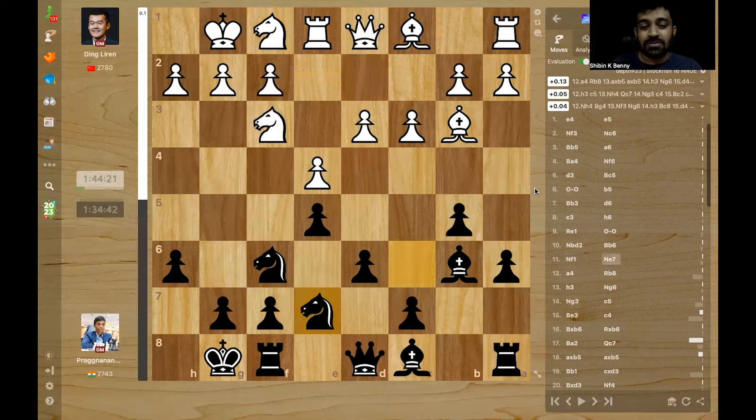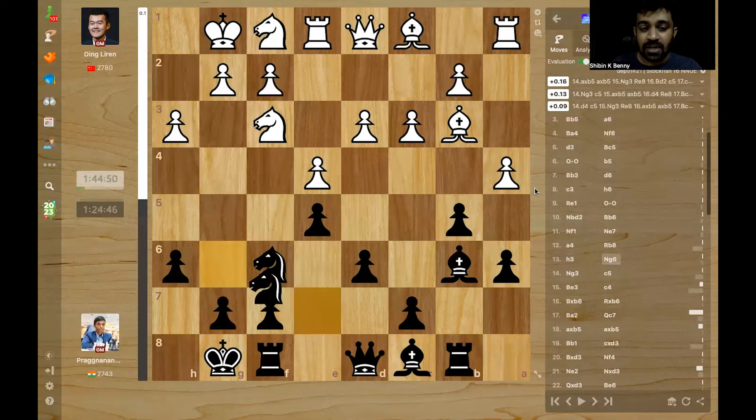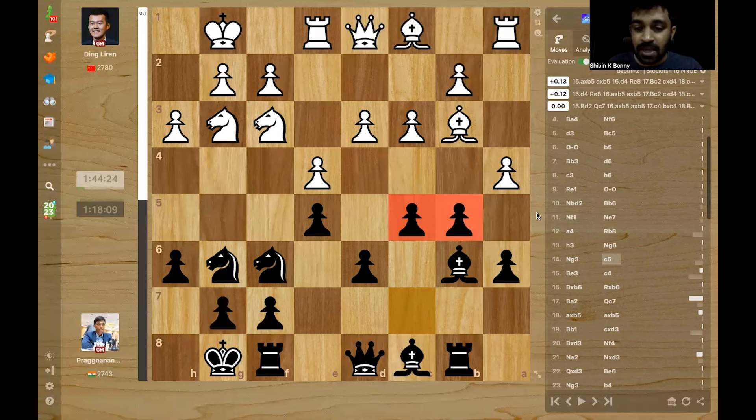Knight e7 - Pragg also reroutes his knight to the g6 square. A4, Rook b8, h3 and Ng6. Here comes Ng3, pawn c5. Generally in the Ruy Lopez, while White plays on the kingside or in the center, Black tries to create play on the queenside by gaining space. And that's what Pragg has done here with c5.